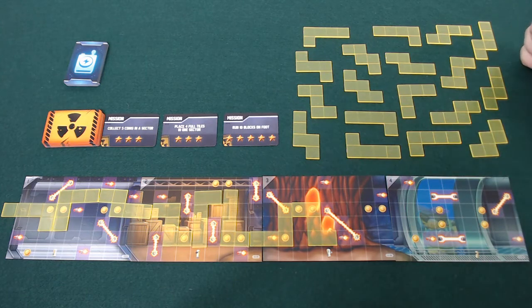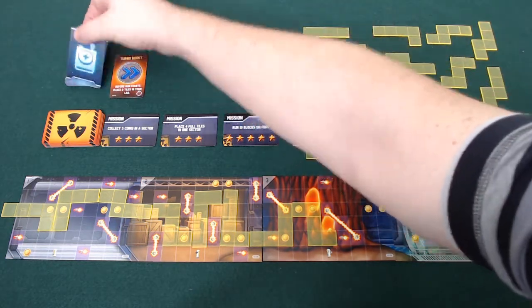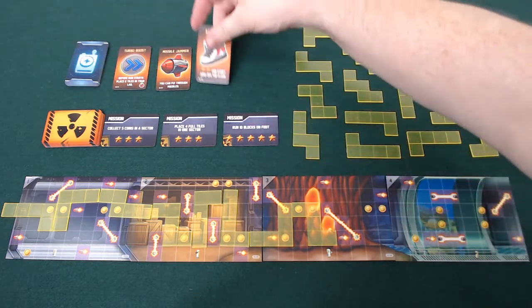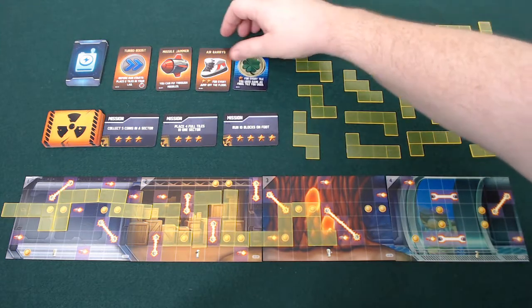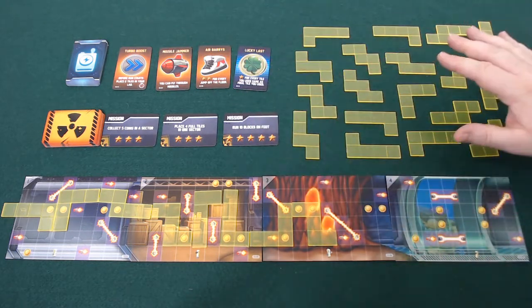At the end of round one and two, gadgets become available — one gadget put out for each player in the game — and they get the benefit of that gadget for the next one or two runs, depending upon when they get hold of them. What sort of gadgets can you get? Well, some of them will start you off — for example, this turbo boost. Before anyone else gets to go, you get to take two tiles and put them on your board.